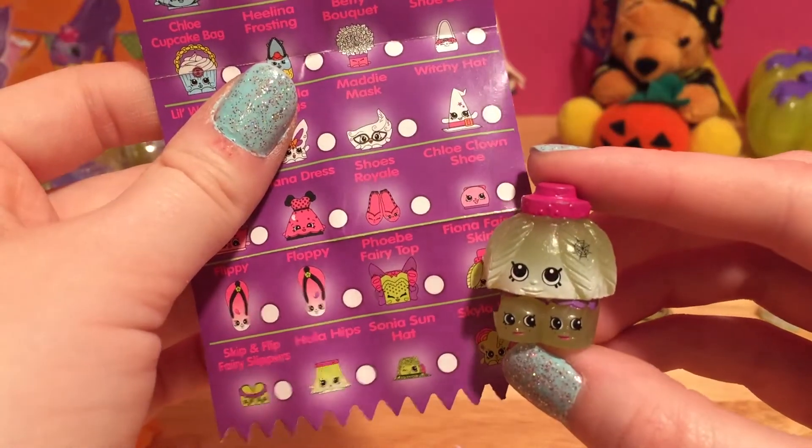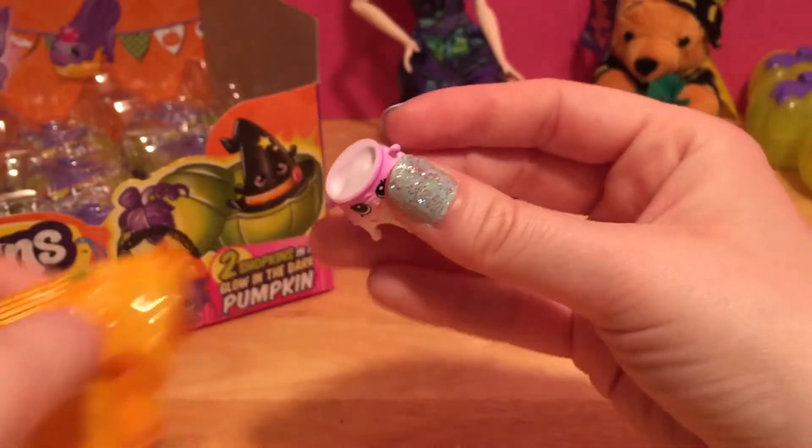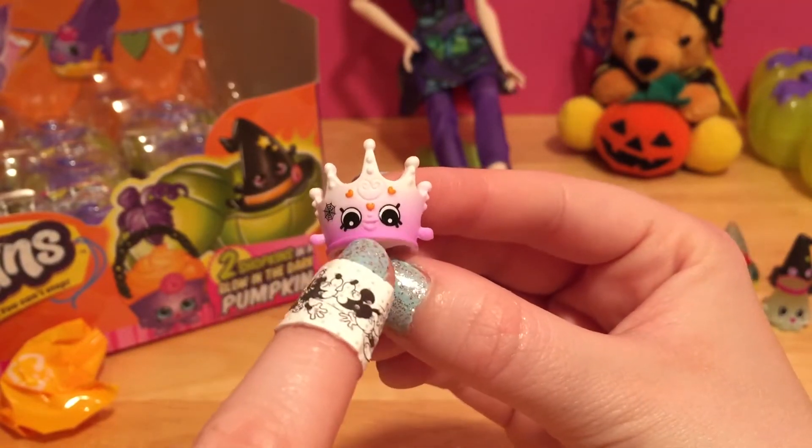Now all we need is Phoebe Fairy Top, and I love that little spiderweb on the side. It's Tara Tiara - with a cute little spiderweb and some orange hearts. I love this ombre color - it's like pink and white.